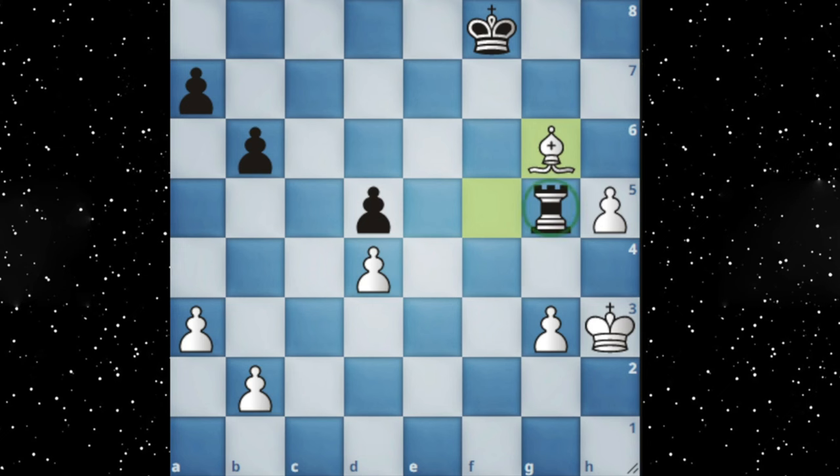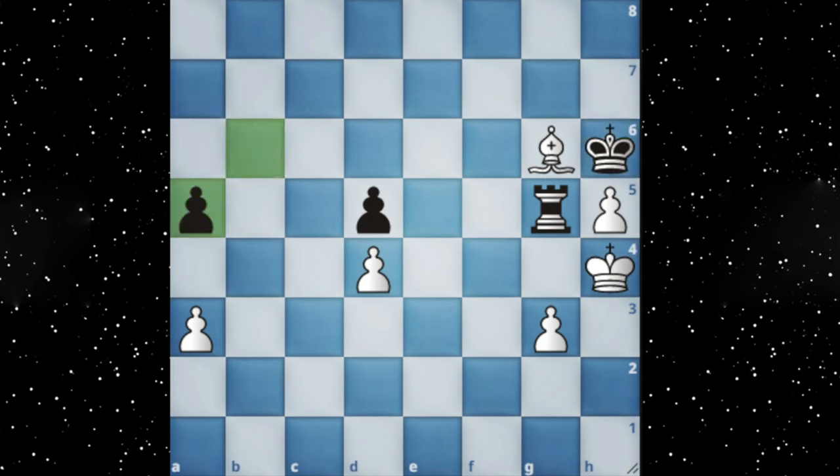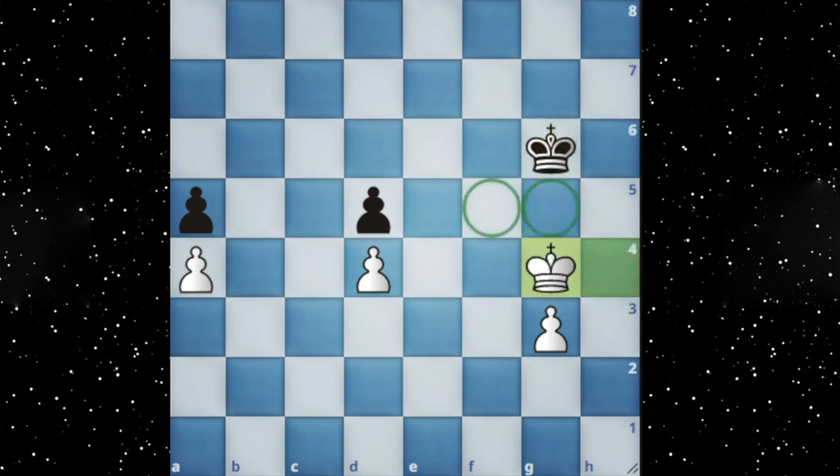The black king comes to help defend the rook, but it is going to be zugzwang soon after just pushing the pawns. Now black is in complete zugzwang — if you move the king, you are going to lose the rook, and if you take the bishop, you are just one pawn up and it will be a winning endgame for white.